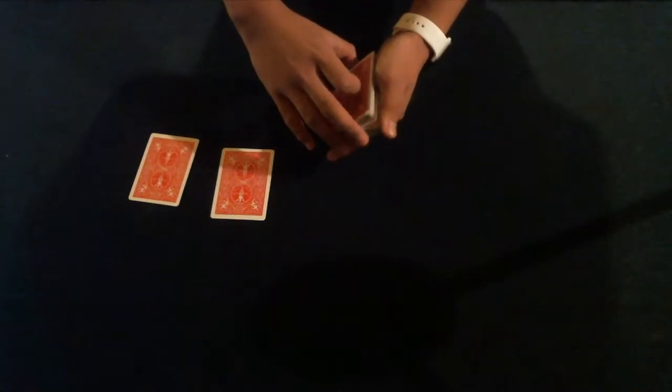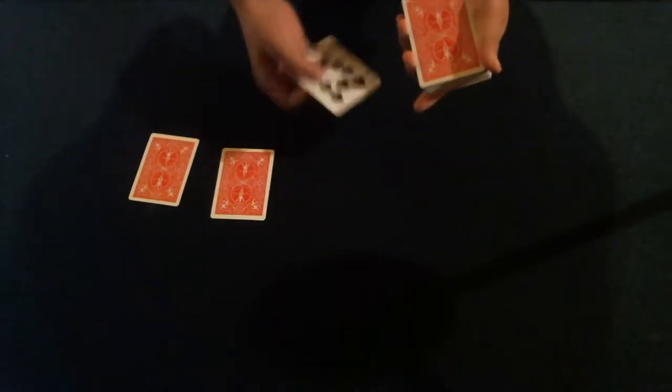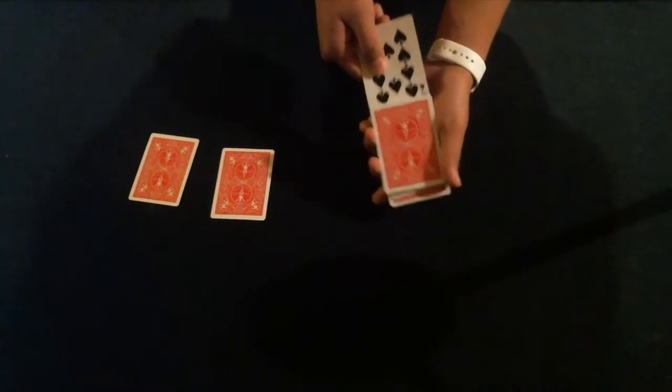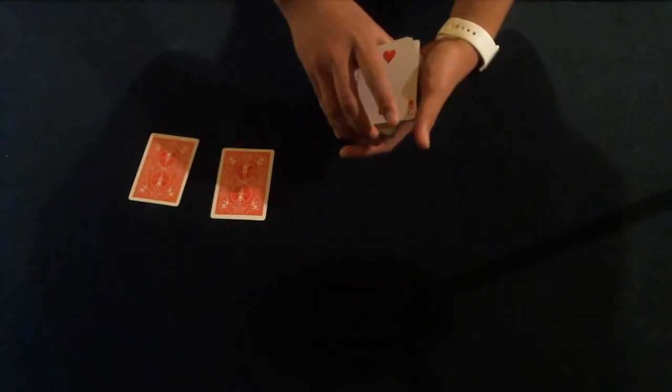Now what we're going to do is you're going to have to select a third card. Go ahead, tell me when to stop — right there, we have the ten of spades. We're going to take this card and place it into the middle of the deck face up, right there. Then one more time we're going to take the deck and mix it to make it harder for me to find your cards.